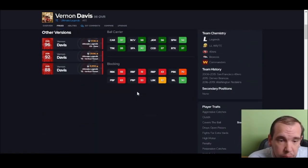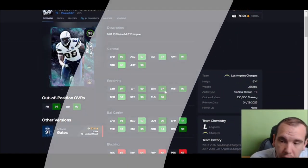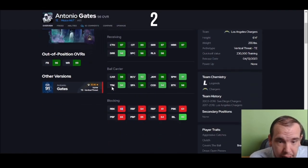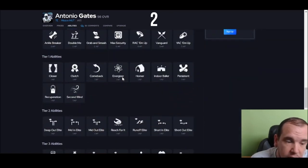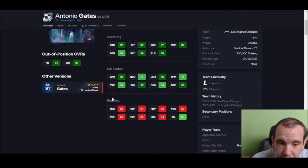Number two: he's 6'4", he actually blocks better and breaks way more tackles than the guys I just mentioned — Dalton and others. The difference between Gates and the others is he breaks more tackles than Dalton, he's better at winning contested catches, he trucks people, runs people over. He's worth the coins. Antonio Gates is the guy that breaks way more tackles than OJ Howard for sure, and with 99 catch in traffic you can really rely on him.